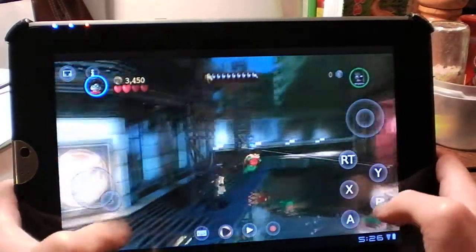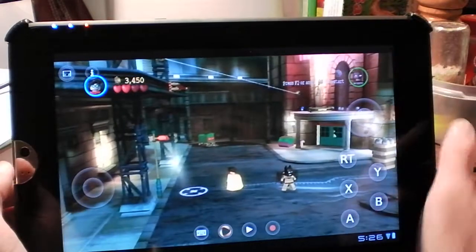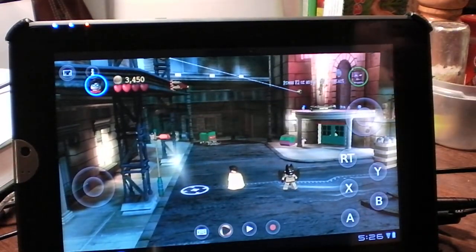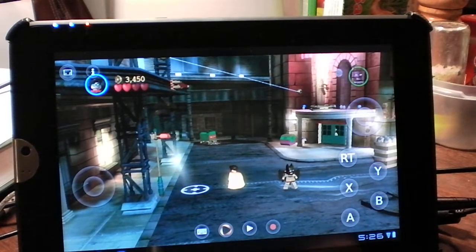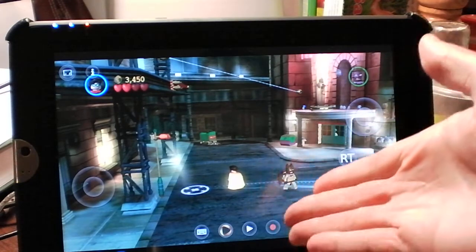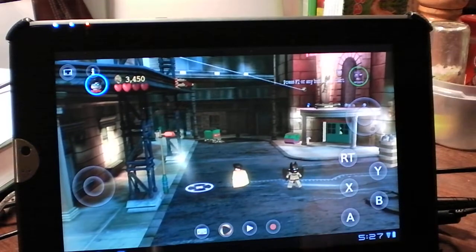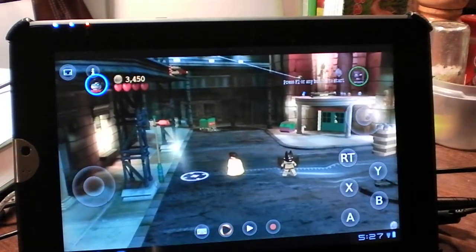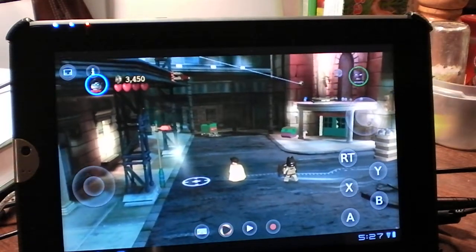So there you guys go. I'm going to stop it here. The OnLive client is really nice and very fun. I just hope there's more touch support for more games in their library, and that the messaging uses the Android keyboard instead of the client's controller keyboard. So that's it, guys. Thanks for watching. Go get the client, get Lego Batman for free, and have fun.